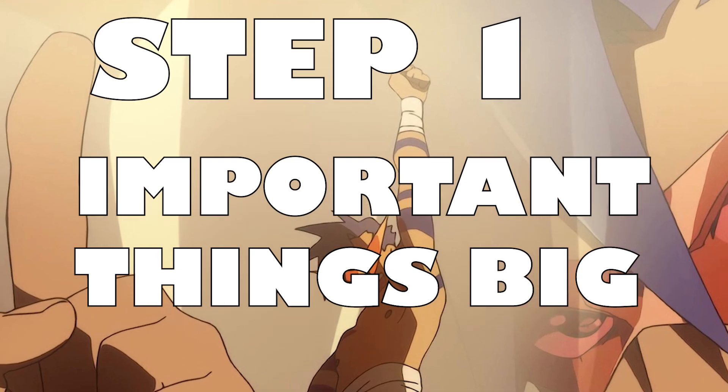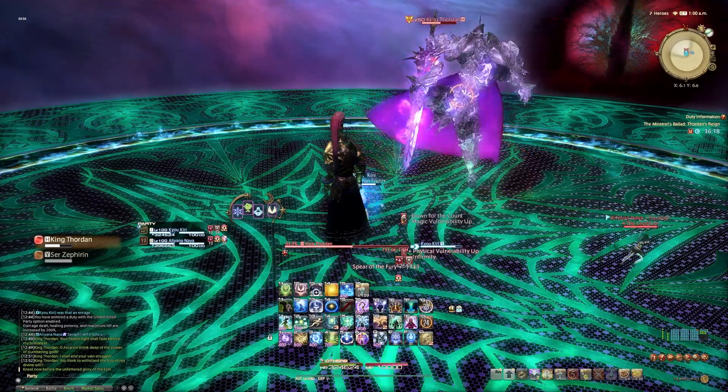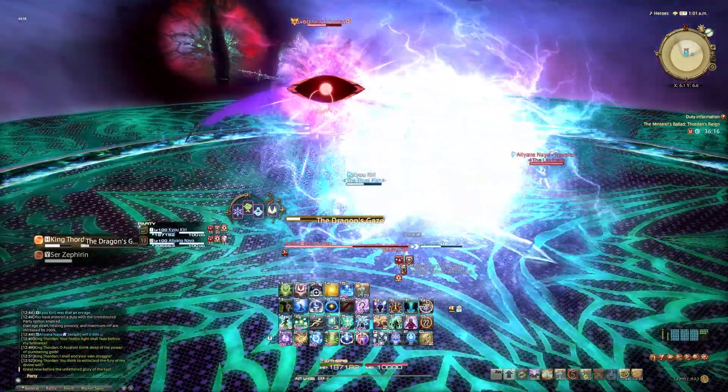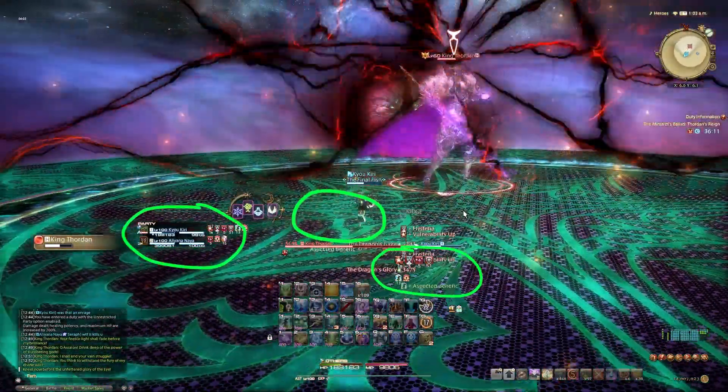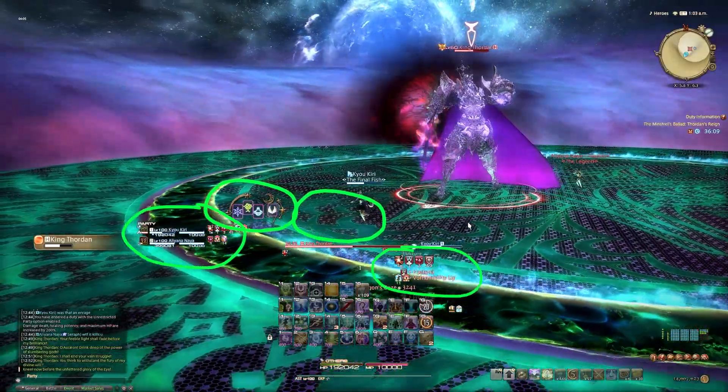Step 1: Make the important elements BIG. In terms of level of importance, that would be the boss's cast bar, your party list, your buffs and debuffs, your gauge, and the enmity list.